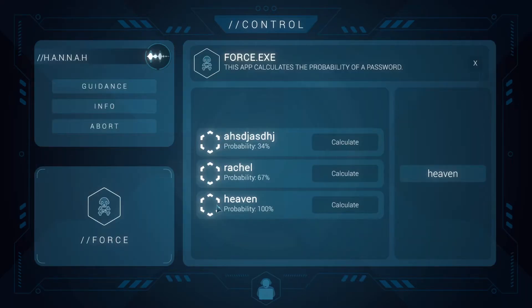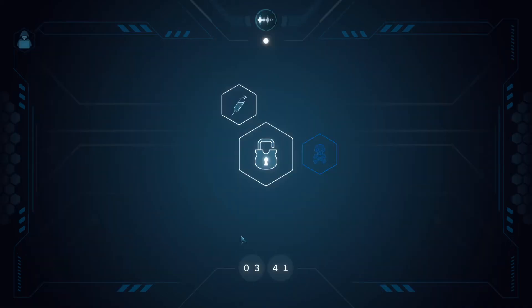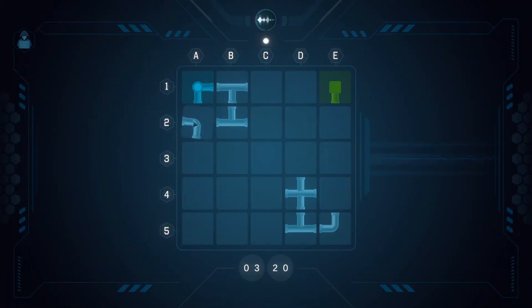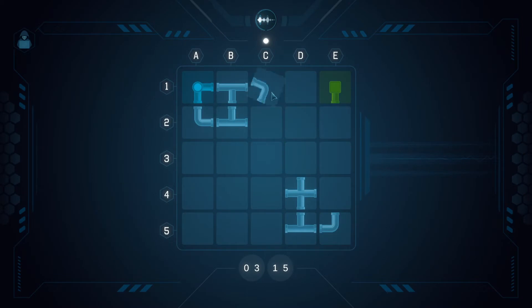Now we move to the injection node. We unlock the injection node and run the injection application — it's a pipe system we have to connect. All pipes need to be connected to the start node and the start node has to be connected to the end node. We add new nodes on the grid; I'm adding a node to A2, then placing one above it, connecting it down, and continuing to build the path.